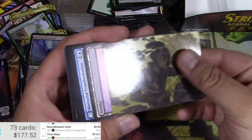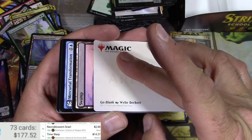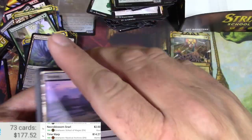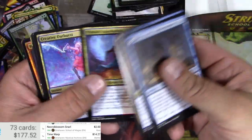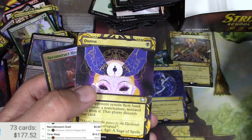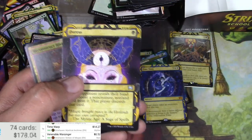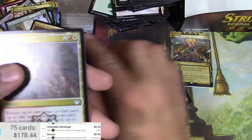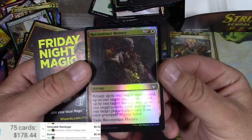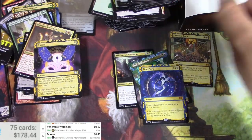Novice Dissector. Mind Rot — I'd go blank with that one. I think Mind Rot is one of those cards though. Venerable War Singer and a Duress.